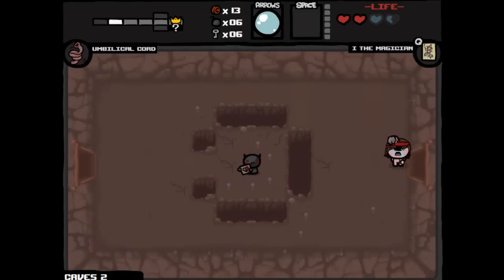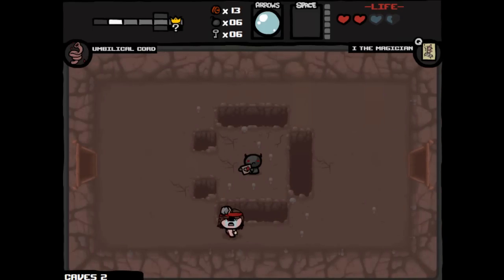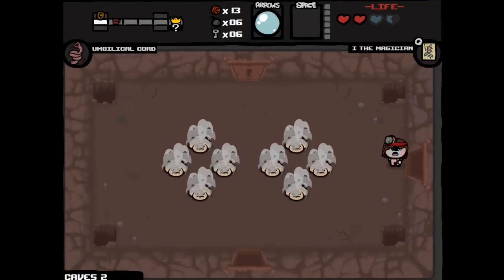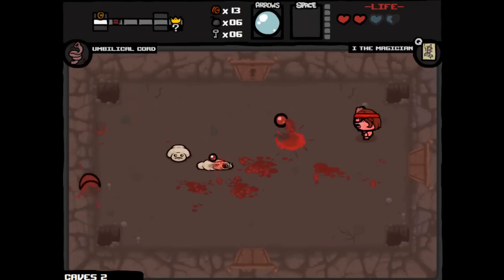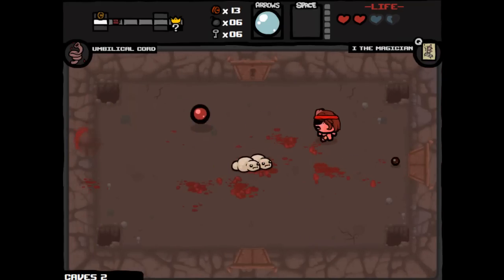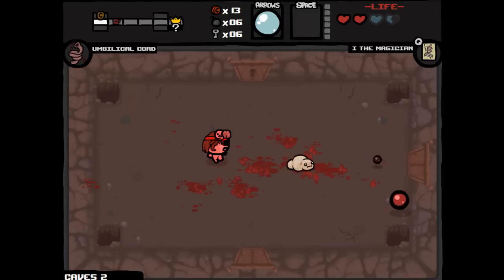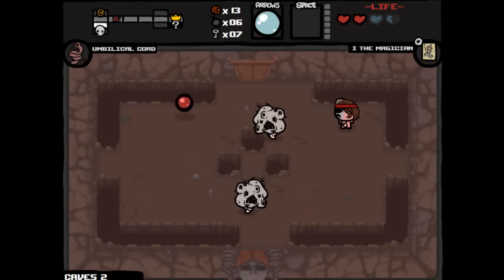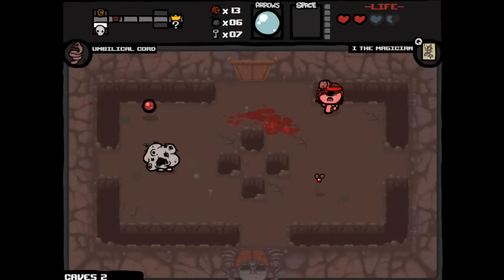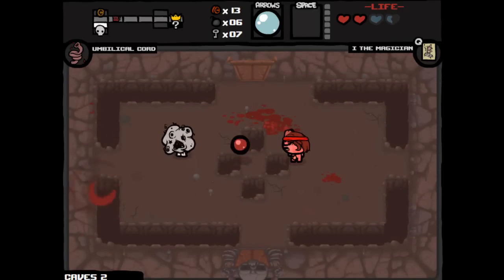Kill something and it still has a little bit of damage left, it'll go and hit the next enemy in its path — which is pretty nice. You see that it kind of just keeps going, which is pretty sweet. If we can get Mom's Knife or Brimstone, those are only in the devil rooms though, so we're gonna have to probably get a devil room going, which should be a little difficult.